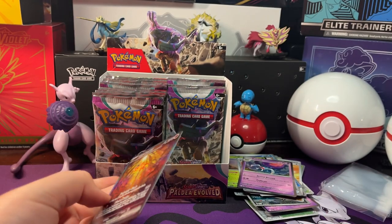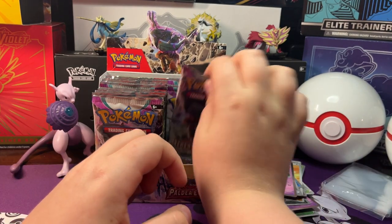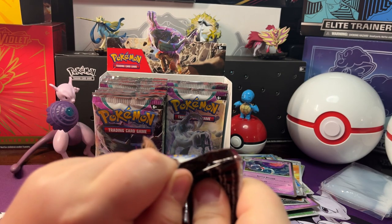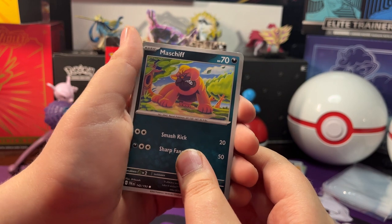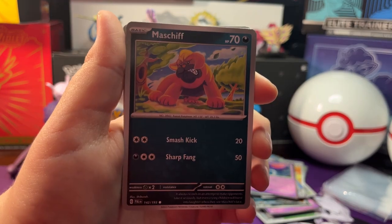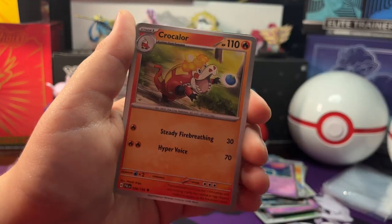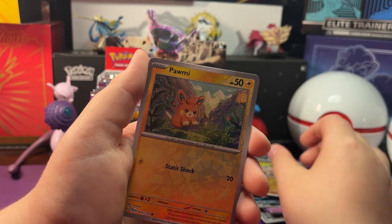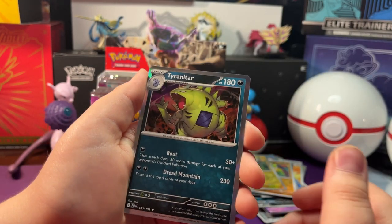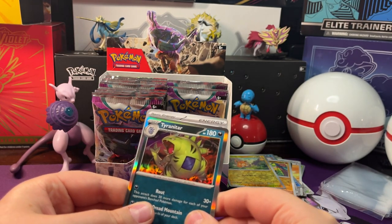Let's get that Chi-Yu EX Special Illustration Rare in the sleeve. Next pack: we got a Mastiff, Wingle, Pine Cove, Marill, Crocolore, Calipur, Futch Anchor. Reverse Holo Mankey, Reverse Holo Fahmy. And a Holo Tyranitar — I'm gonna guess Fire Energy, it's Dark Energy behind it.